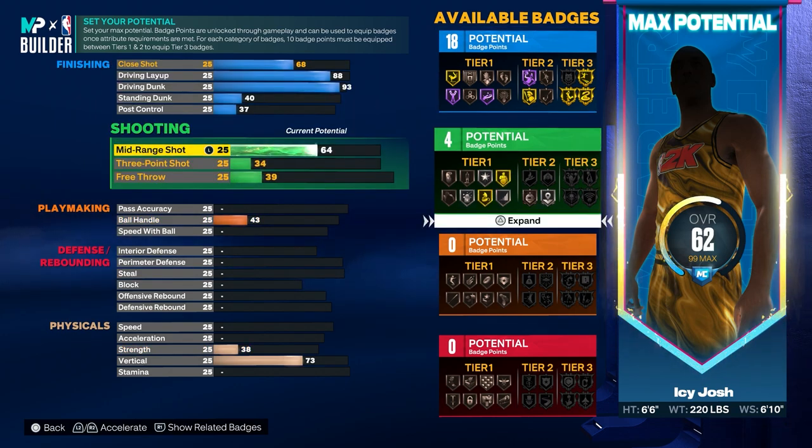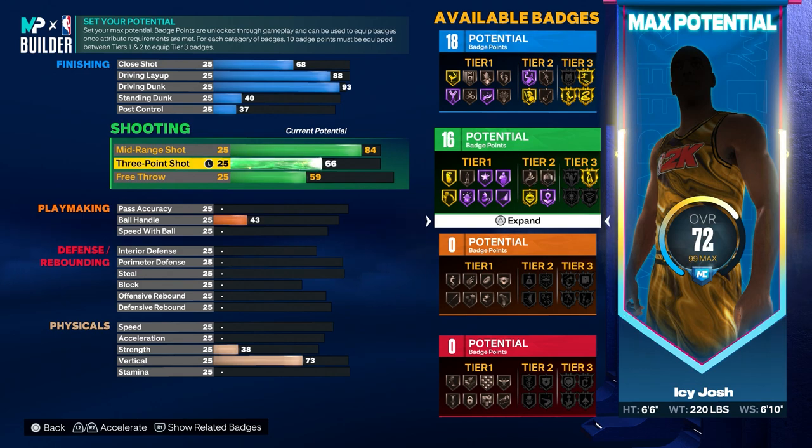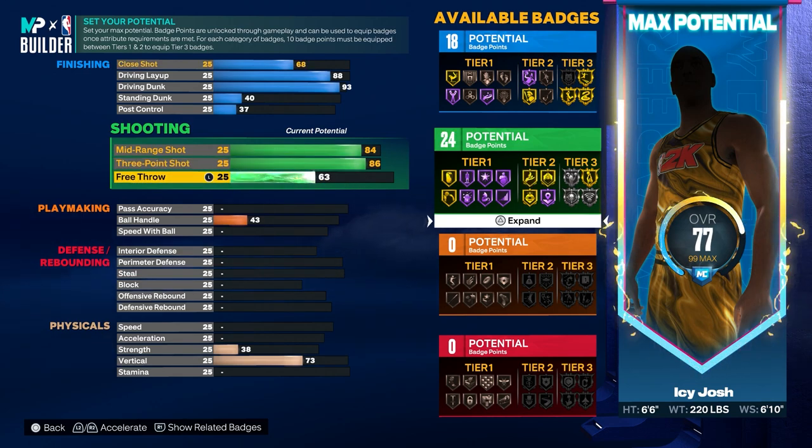For the midrange put that all the way up to 84. For the three-pointer put that up to 86, and then for the free throw put that up to 63.